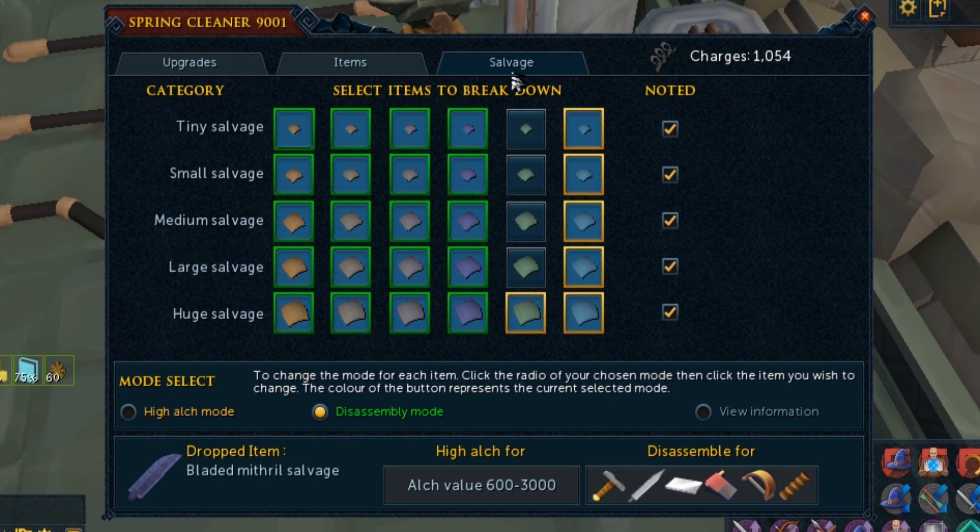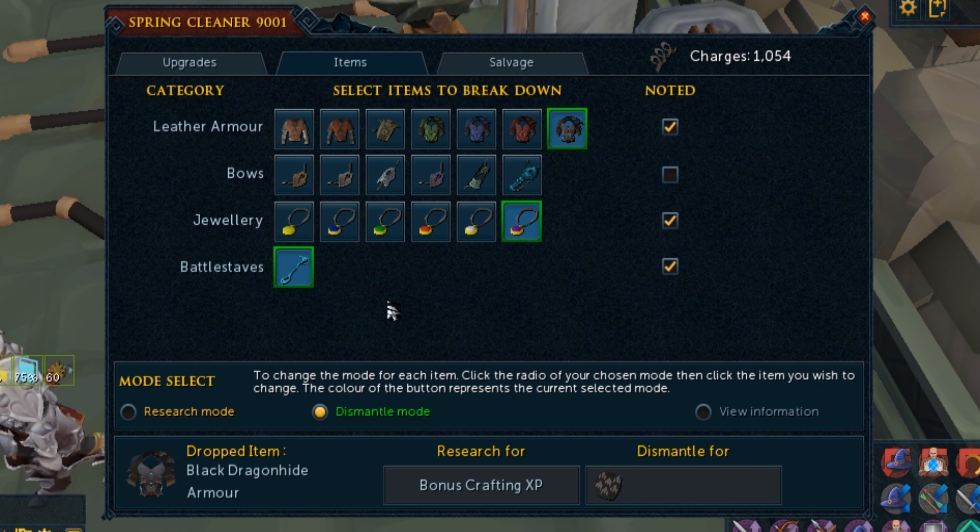Hopefully that helps you guys set up your spring cleaner too. The only other thing I can add is if you go onto items, this works exactly the same as it used to with the dismantle — you just break the items down into their components. I feel like it's still worth it for the battle staves, the dragonstone jewelry, and the black dragon hide. That is it for my spring cleaner.